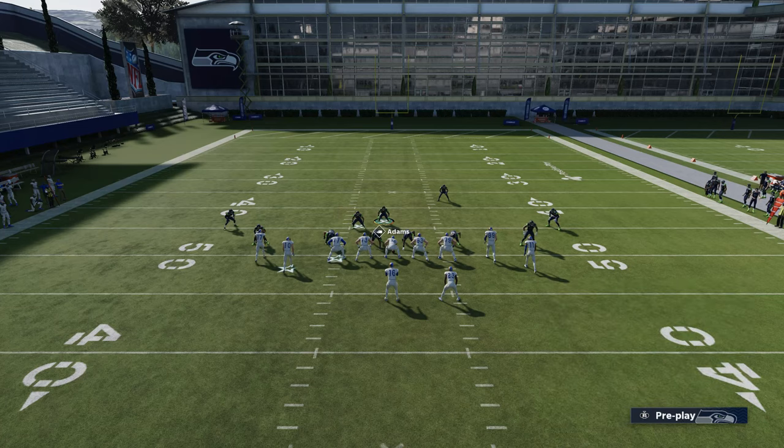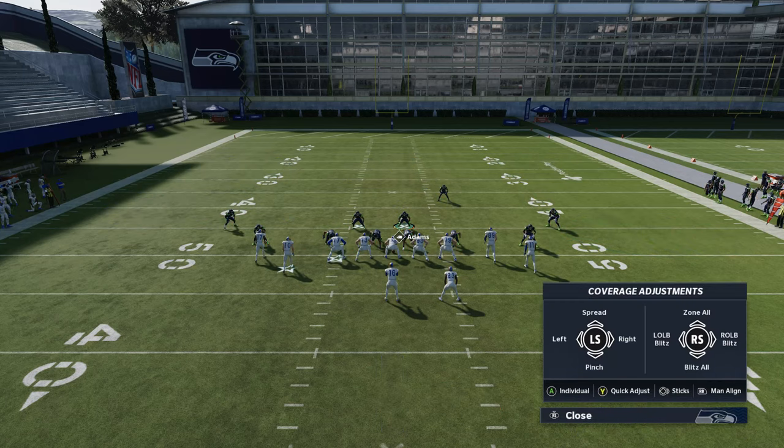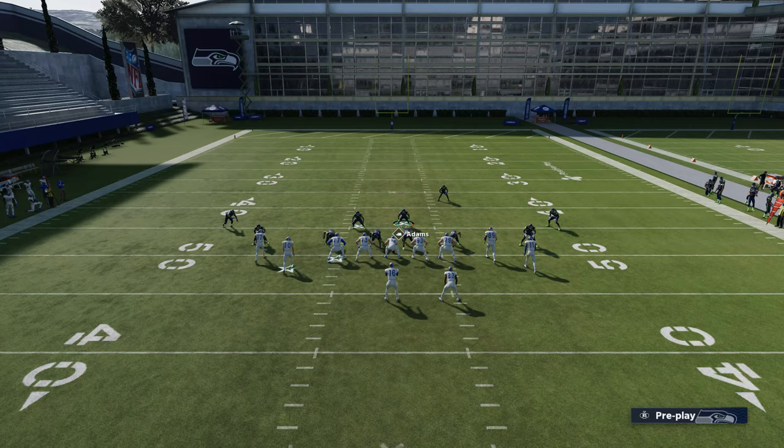I like to pinch my line and then spread my linebackers. Spreading the linebackers doesn't show in practice mode but it makes a difference — Bobby Wagner will step a little bit to the side. In a tight formation like this, I know they like to throw outside crossers or corner routes, so I'm going to shade outside: press Y and then go outside on the right stick. This is what the setup looks like.